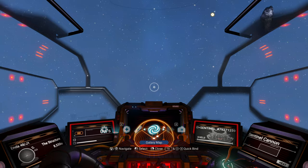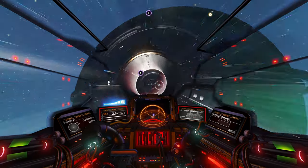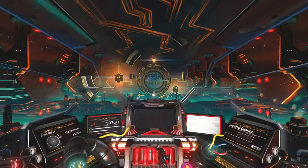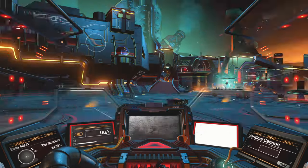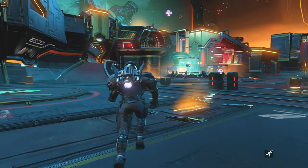The first thing you're going to want to do is summon the Anomaly. Then once you hop out, you're going to want to go all the way to the back.